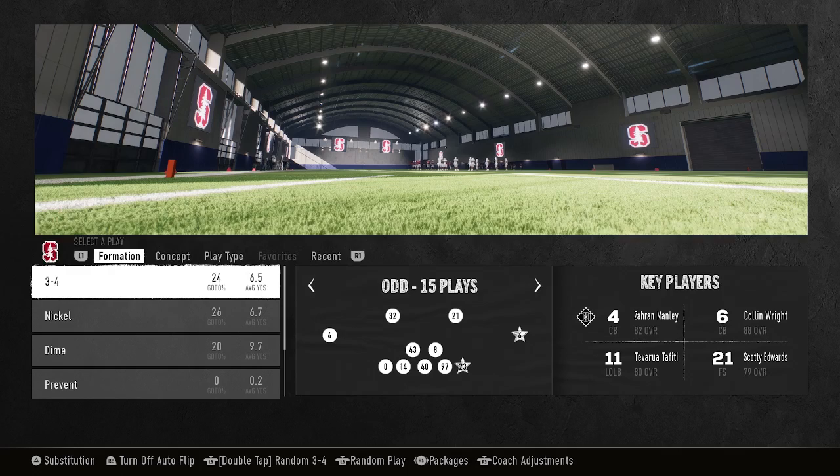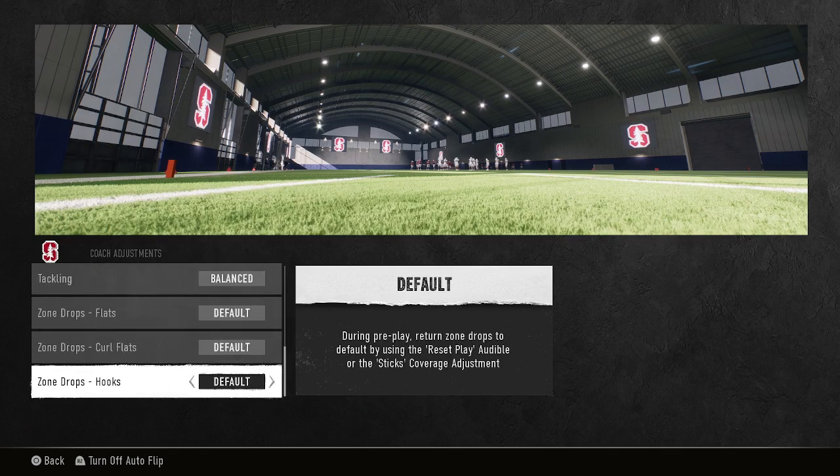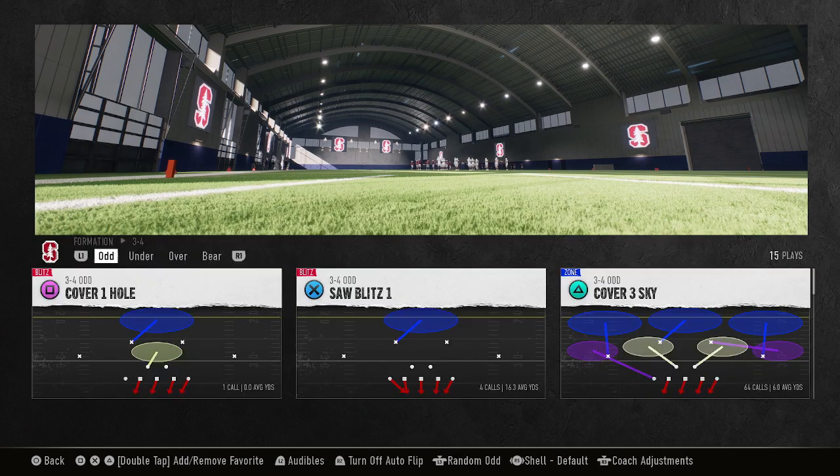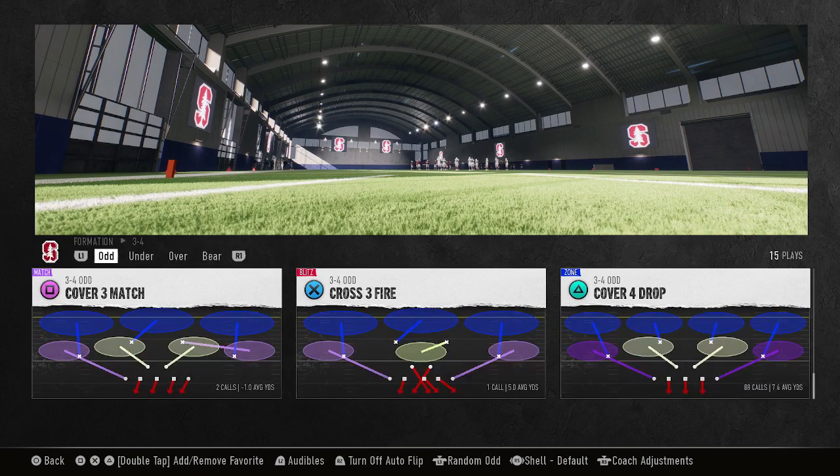The only thing about it in College Football 25, you cannot base align. So it's not exactly how it is in Madden, but it's close enough. First off, I am in the 3-4 defensive playbook — 3-4 odd — and you just go to the bottom right here to Cover 4 Drop.